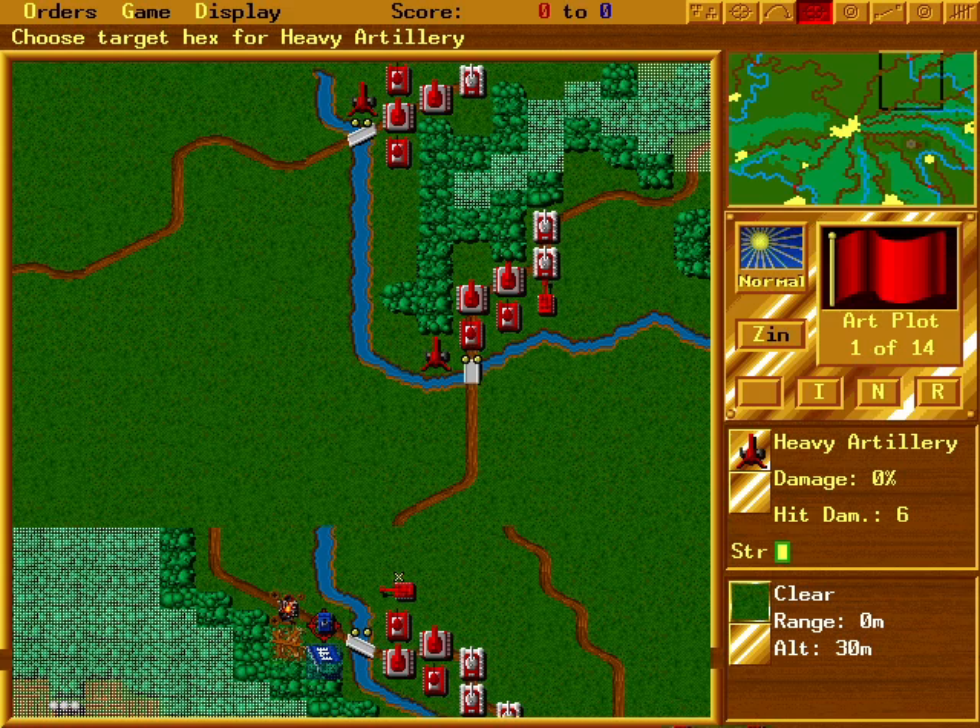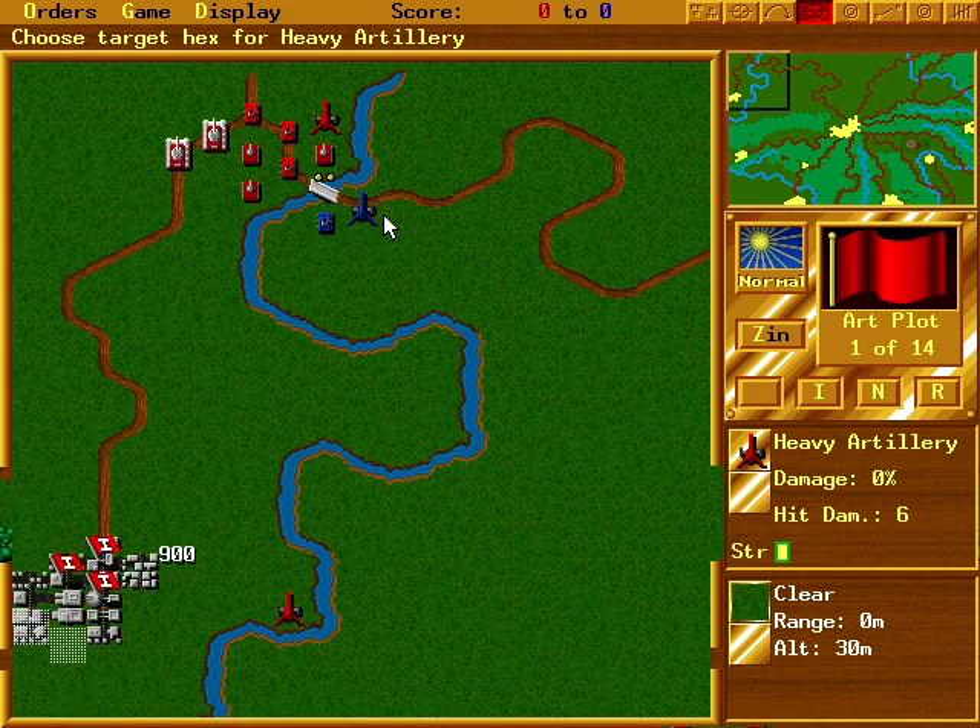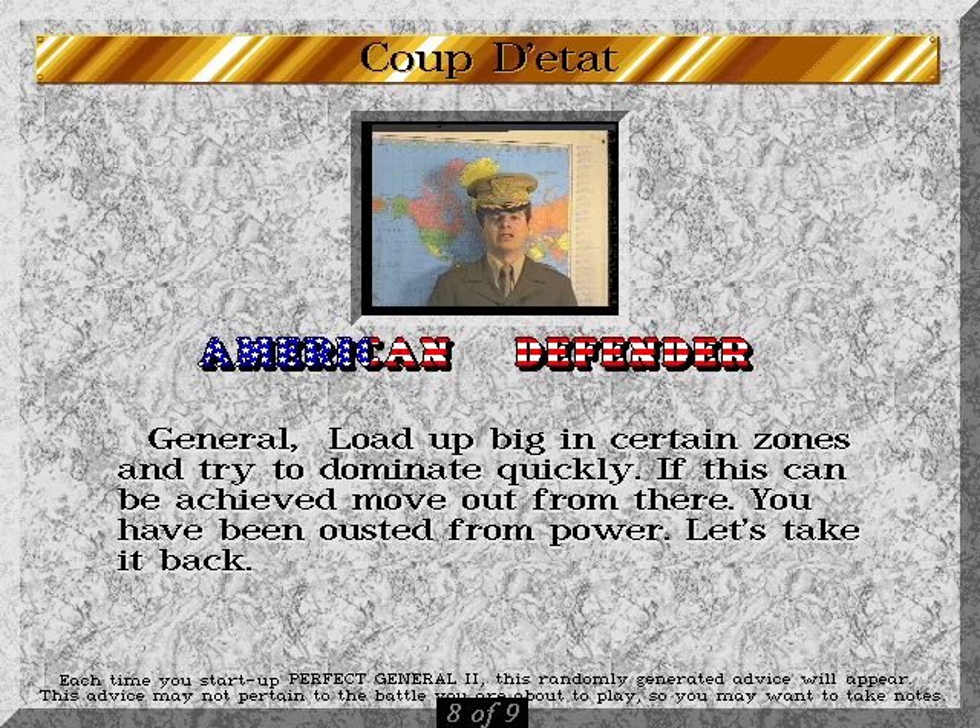Firing is the same deal. When you choose your unit to fire, there is no indication of all the enemy units that are in range — except for the artillery, which does show you what units are in range, but artillery's it. So you go around clicking on all of the enemy units you suppose are in range just to see whether you can fire at them or not. The game lets you cycle through all available targets with the space bar, but again, it would have been nice to see all of the available targets at once. Outside of those couple of things, The Perfect General 2 is... perfect.